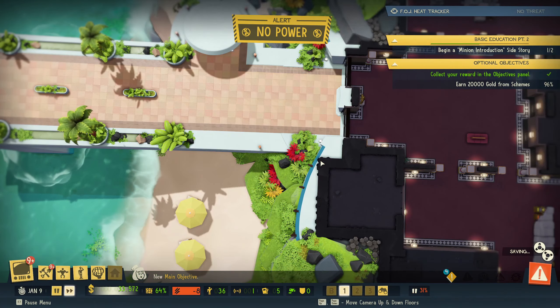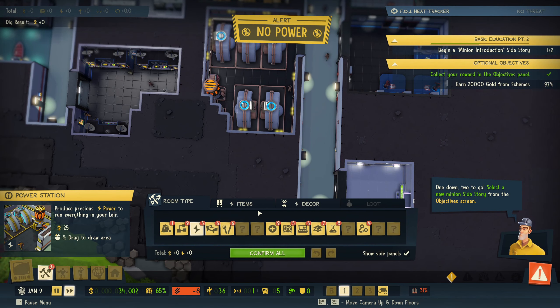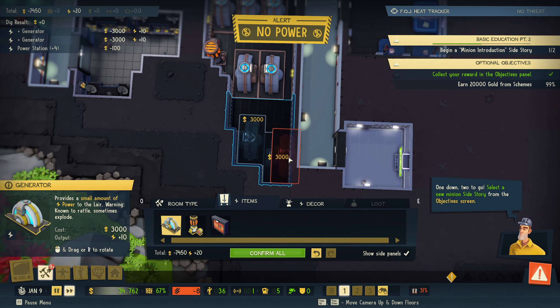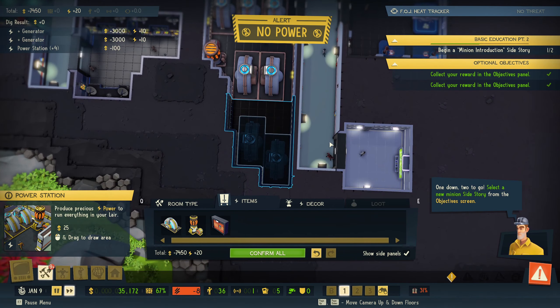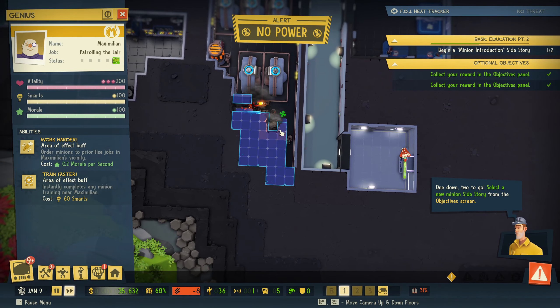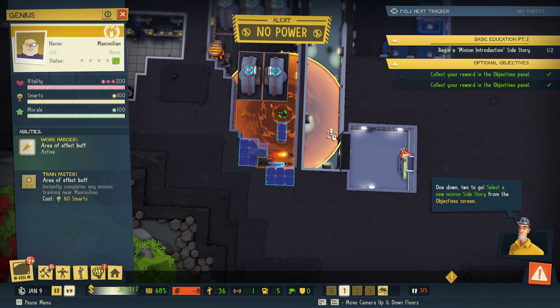New objective available — we need power, down two. Select a new minion side story from the objective screen. Before we do that we need more power. To dig more we need more research, so that's not going to happen right now. I'll add one in here, another one there. Each one of those gives you plus 10, so then we'll be positive — plus 12 if my math is right.